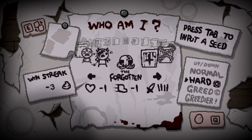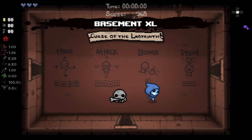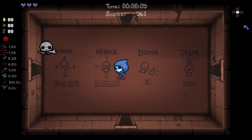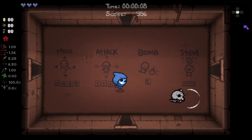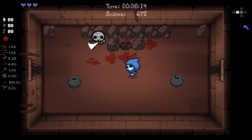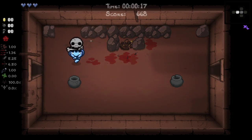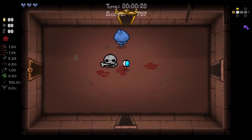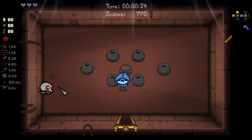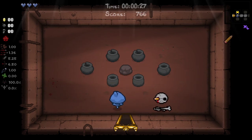And then we have what I think is the coolest thing in Isaac history: the Forgotten. This is the character people thought to be Eden, but actually you play as the soul and use the Forgotten itself as a projectile — it will deal damage to enemies when you throw it at them. You can still charge up the bone. It is super, super cool. This is, without a doubt, my favorite character in this new DLC.